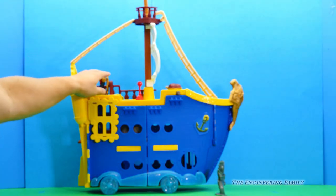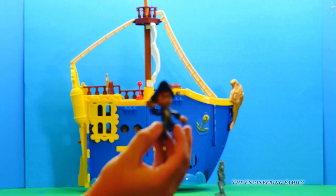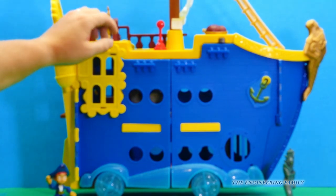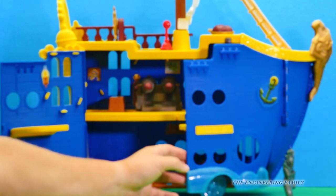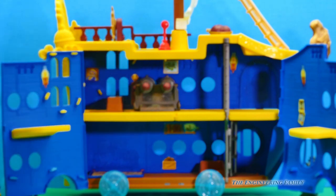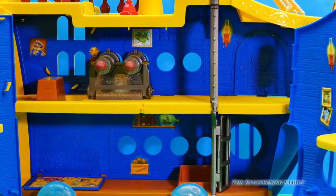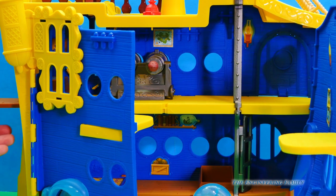So way up here is Jake — Jake's coming to see you. It comes with Jake, and the steering wheel turns. Then you open it up and there's a whole new area where you can play in. It comes with cannons and everything. So here are the two decks, and right here it slides out — that is a plank that you can walk. See how it comes off the back?